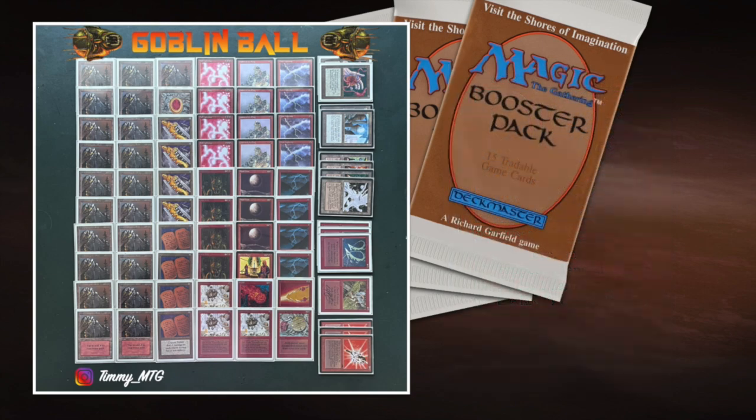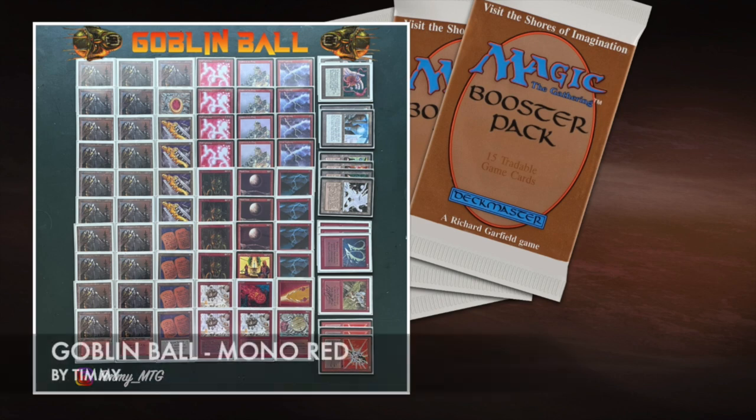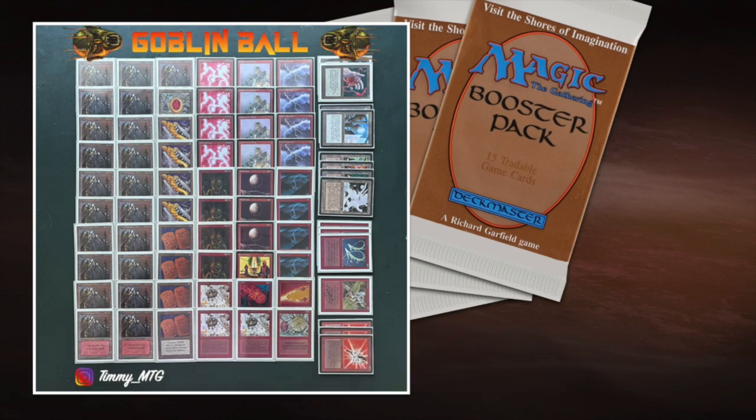This is my deck, Goblin Ball. We've seen the deck of my opponent Roy. I think I'm a favorite here simply because my deck is going to go so fast. But if Roy can get those Walls of Ice out early and I don't find a Blood Moon to make my Goblins unblockable, I think he's got a fighting chance. Anyway, let's go to the match.